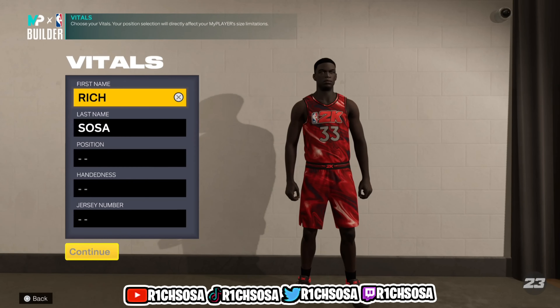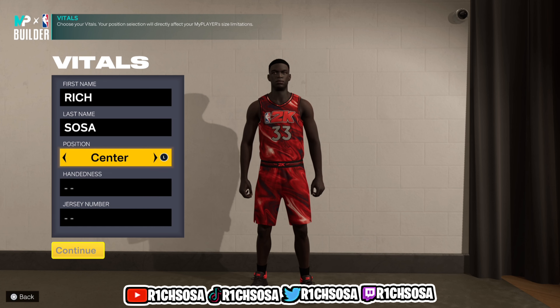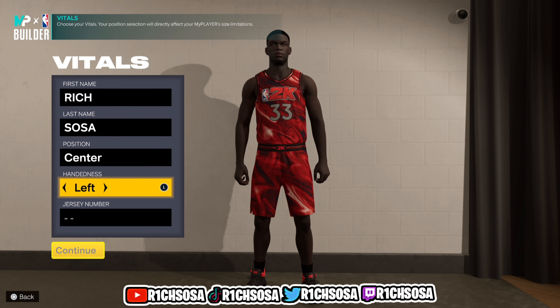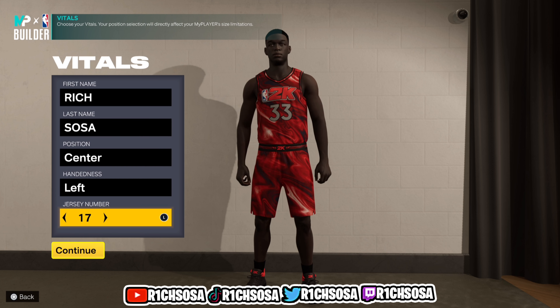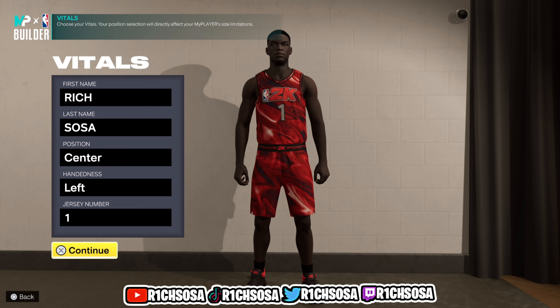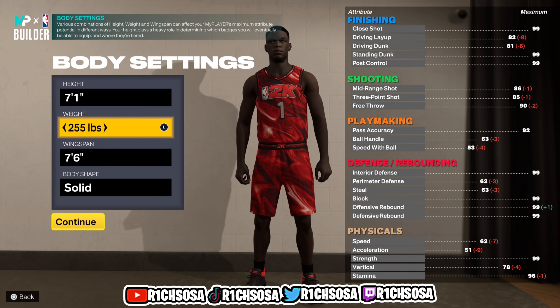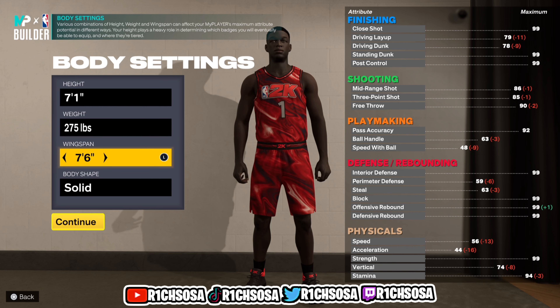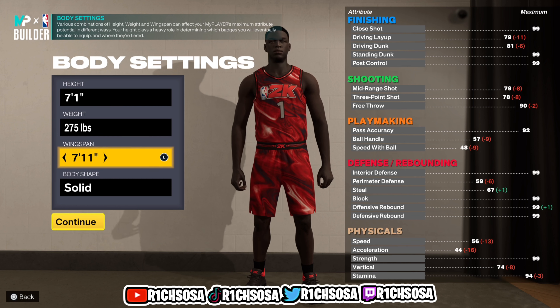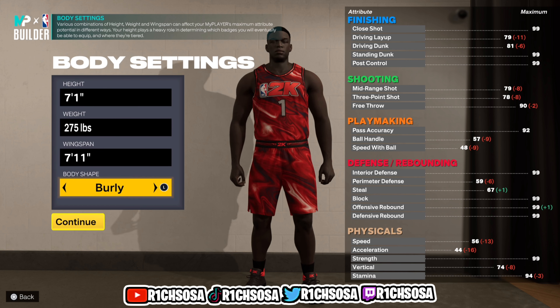Let's get started with what we need to do to create this archetype. We're going to make it out of the center position. When it comes down to the body settings, this is going to play a huge factor in maintaining every single attribute. I'm going to go with the height of 7'1". For the weight, you have to put this to 275. For the wingspan, I'm going to max this out at 7'11". The body shape we're going to unlock is 'Burly,' which will set us up from here.